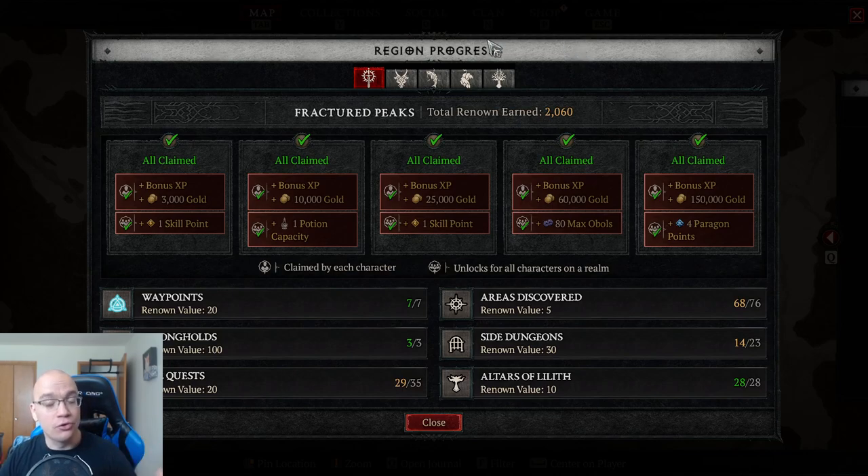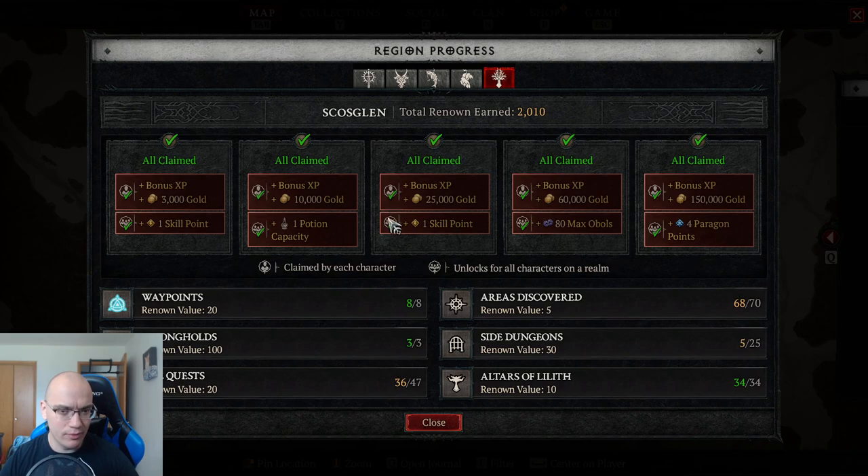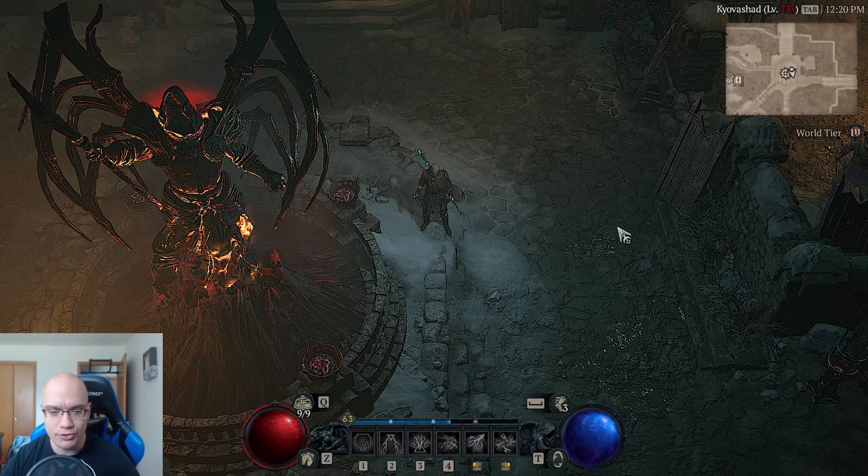I strongly recommend unlocking all of the renown — it is a palpable amount of benefit. The first and third renown tiers give you extra skill points, which is really important for your character and build. They're relatively easy to unlock. Each region needs 2,000 renown points to unlock all renown benefits, and there are five regions. So you get 20 paragon points if you unlock all renown — 20 paragon points is huge.